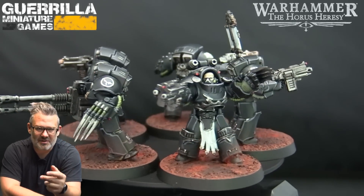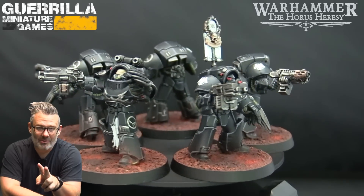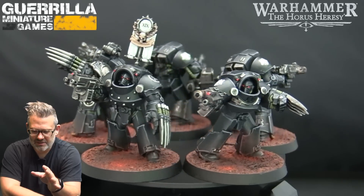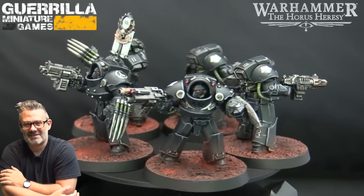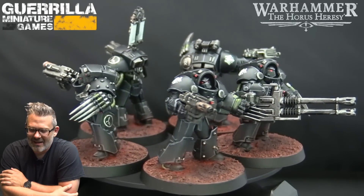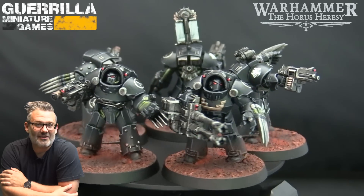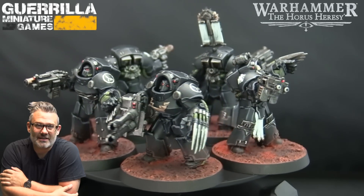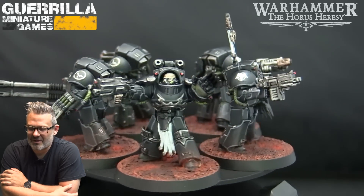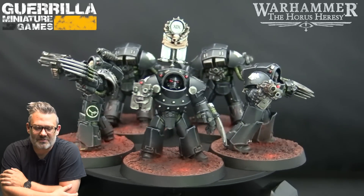They all have Lightning Claws upgraded as Dark Talons, which are the special Lightning Claws that only the Raven Guard get. I gave two of them Combi-Melta weapons — I happen to have a bunch of Forge World resin left over from my Alpha Legion project, and I found two Combi-Meltas, which is handy because infiltrating Terminators with close assault weapons, I love having Melta guns. And I gave them a Reaper Autocannon and a Vexilla — which is a Vexilla off the Mark VIs that fit perfectly on one of the Terminators. A five-man Terminator squad that can hang out and provide some support to the tactical squads, all infiltrating.